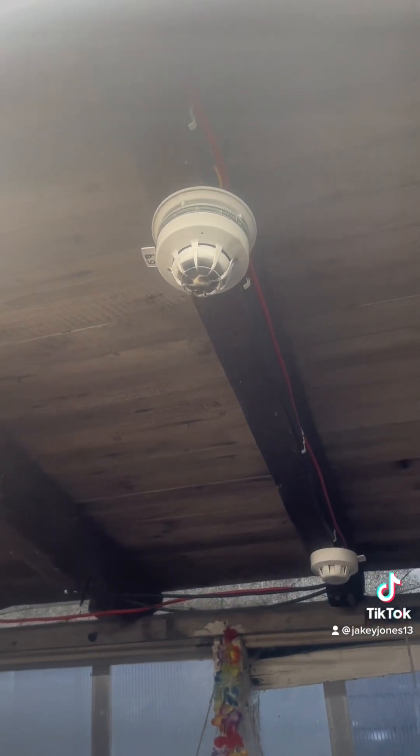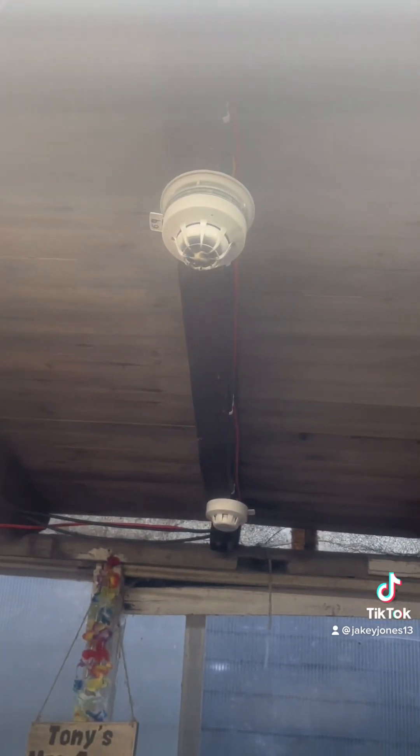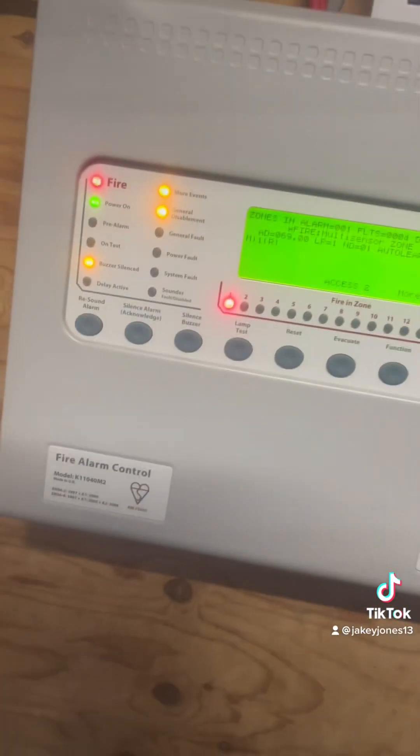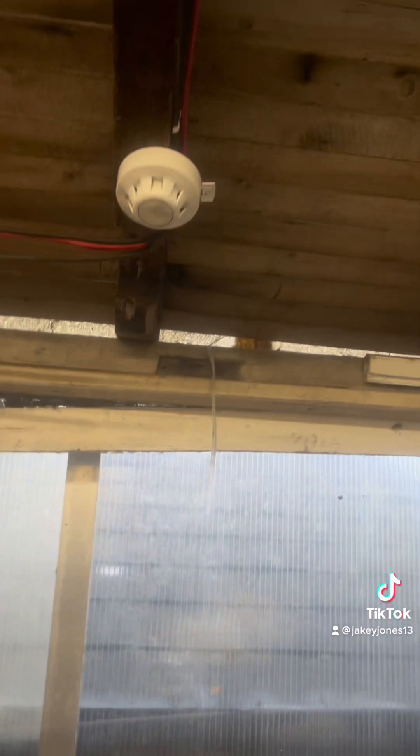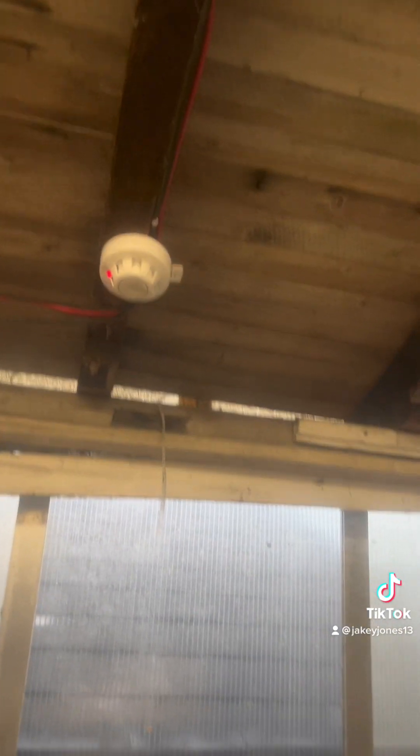We'll give that a reset and then do some testing of smoke detectors and various detectors. I need to test a heat detector at some point but I haven't got anything to test it with. We have a pre-alarm — there we go. On this zone it's already been activated. I've turned activation on multiple zones but it won't work for some reason. The Roshni goes off but it doesn't fully activate.